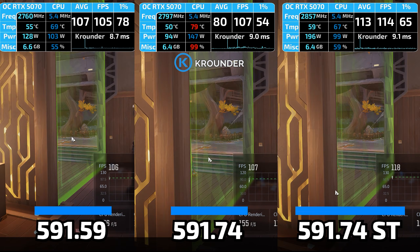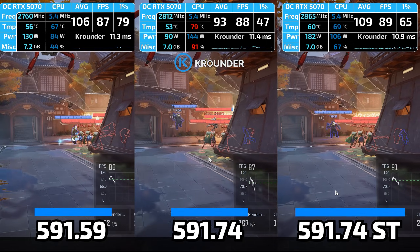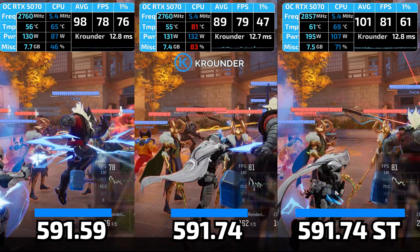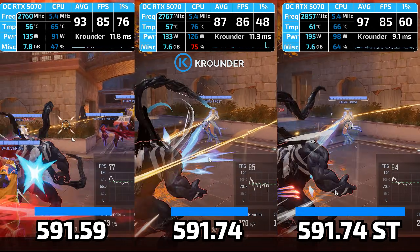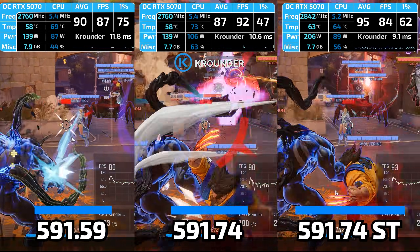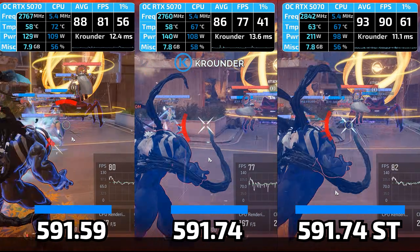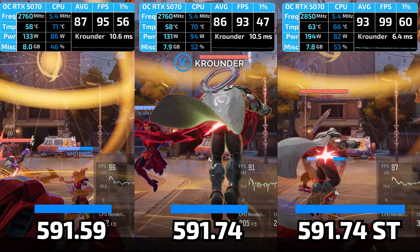So what about 591.74 Studio? I wiped drivers completely with DDU, clean installed Studio on my RTX 5070, and loaded up the exact same games with identical settings and benchmark sequences. First test: Cyberpunk 2077 — the game that stuttered horribly on GameReady. Loading into Night City, driving through crowds, combat sequences, with frame time monitoring running — and something's different. The stuttering that plagued GameReady? Gone. Stable frame times, smooth driving, combat running like it should. This isn't a minor improvement — this is night and day difference.